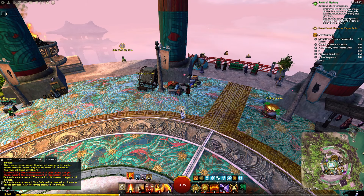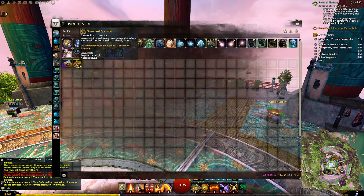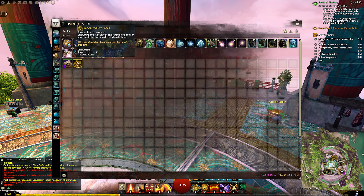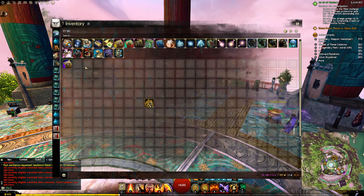I'm just having a look at what they're saying. We have this item here — this item is guaranteed. Consuming this will guarantee a random dye color in your wardrobe that you do not already have. I click onto that, and it says — I'm trying to make it so you can actually see the writing — 'All currently eligible dyes in your wardrobe have been unlocked.'